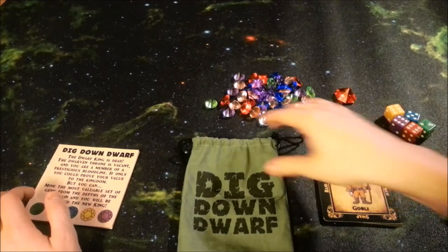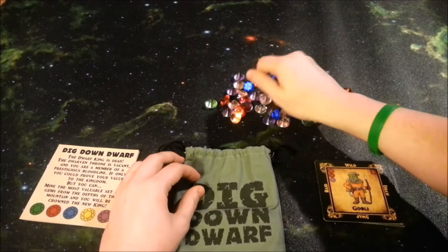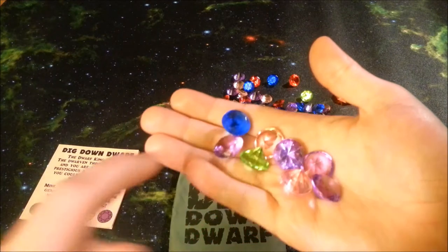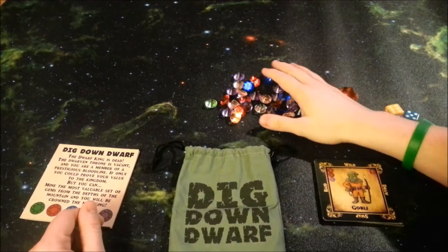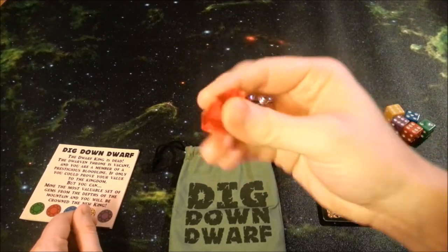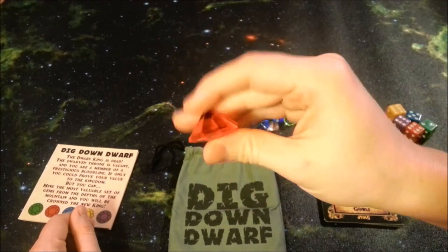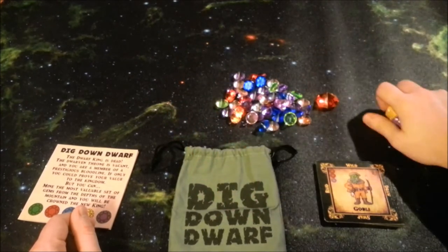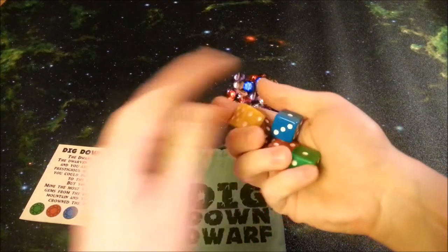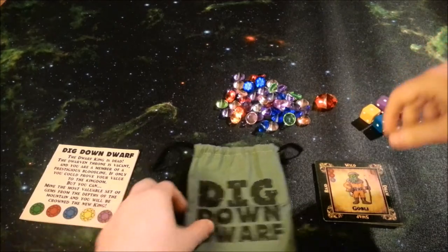First thing you're going to get is a little drawstring bag, very nicely done, which holds all of your gems. There are all sorts of different colors of gems and they're all going to have different unique special abilities. You also get a big gem to represent the first player. And you get five standard D6 dice — nothing special, just regular dice, but they're all in different colors, and that will impact how the game is played.